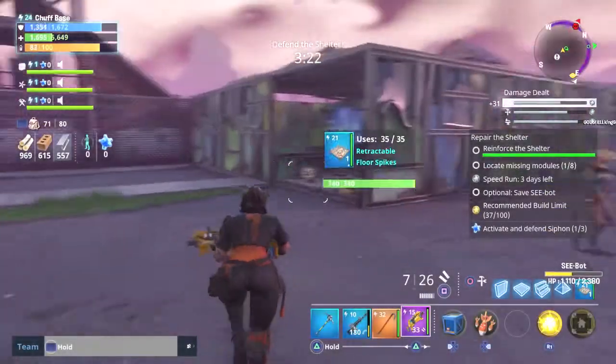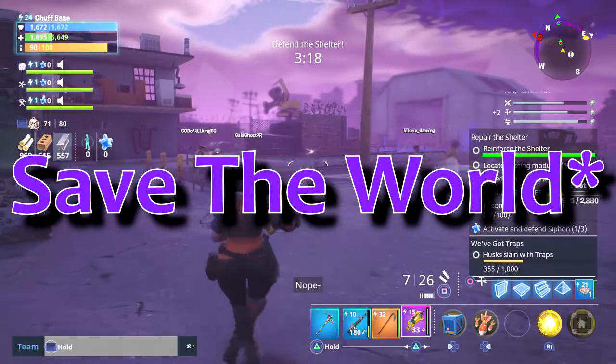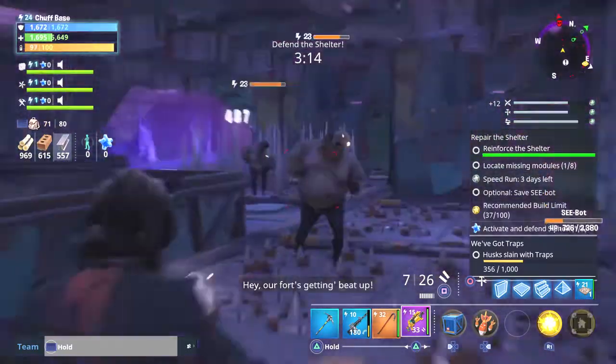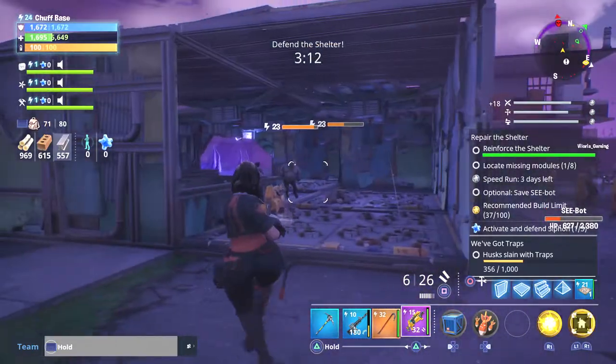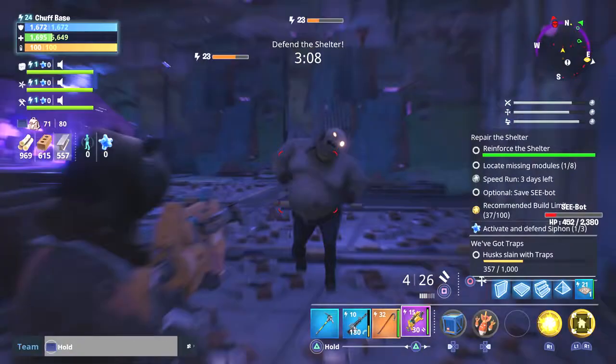Alright guys, what's going on? We're back here in Fortnite talking about the Save the World, or the PVE side of Fortnite. So right now there is a limited time event going on. It's called the Mutant Storms, or the Crazy Storms, that are out there on some of the levels.